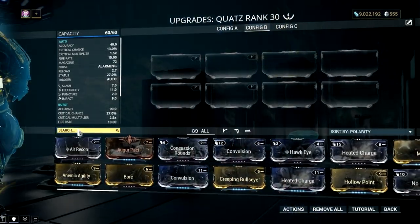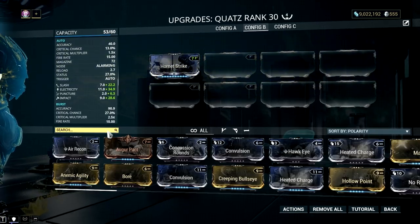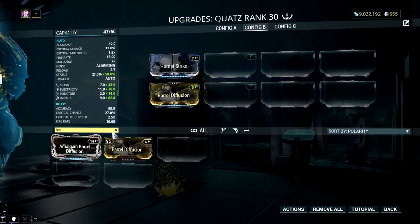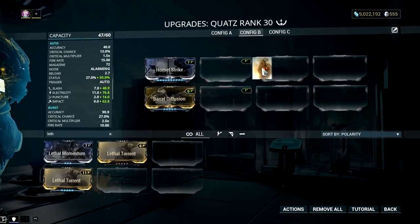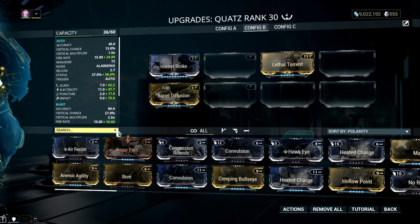So here's how I mod this Grineer pistol. First of all, I put Hornet Strike, Barrel Diffusion, and Lethal Torrent on this weapon. Hornet Strike is obviously for damage, while Barrel Diffusion and Lethal Torrent are mainly for multi-shot. The amount of bullets this gun can shoot does affect its overall DPS, especially its burst fire mode.